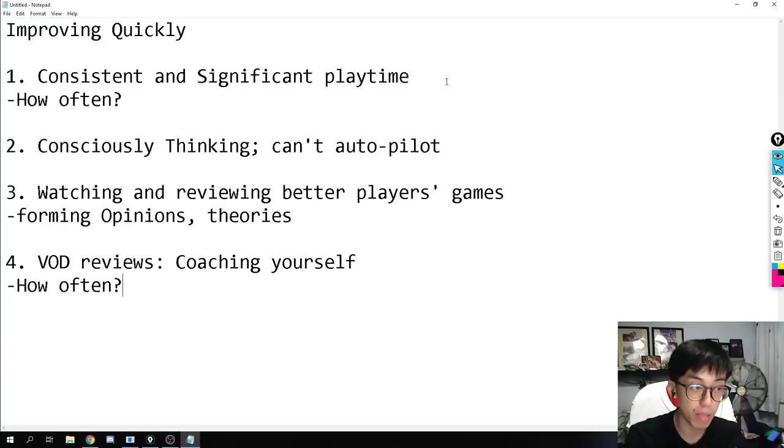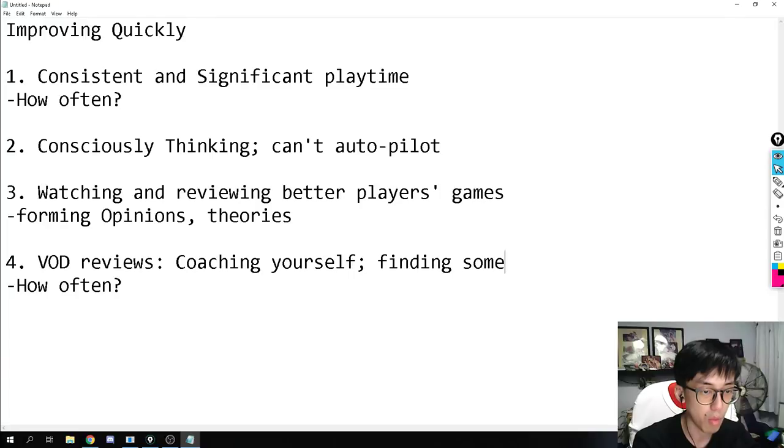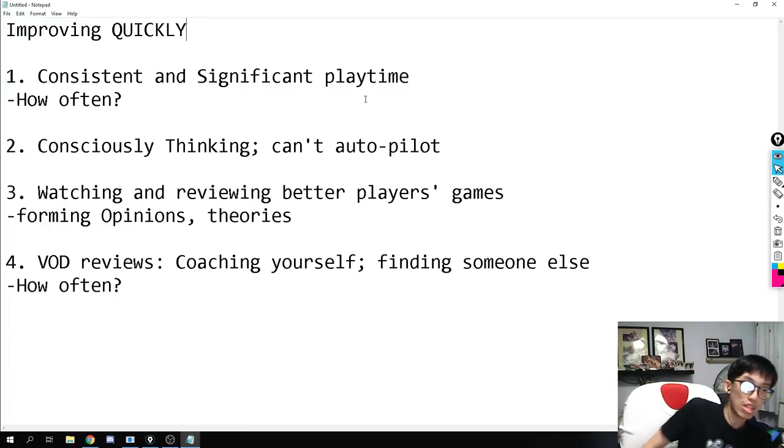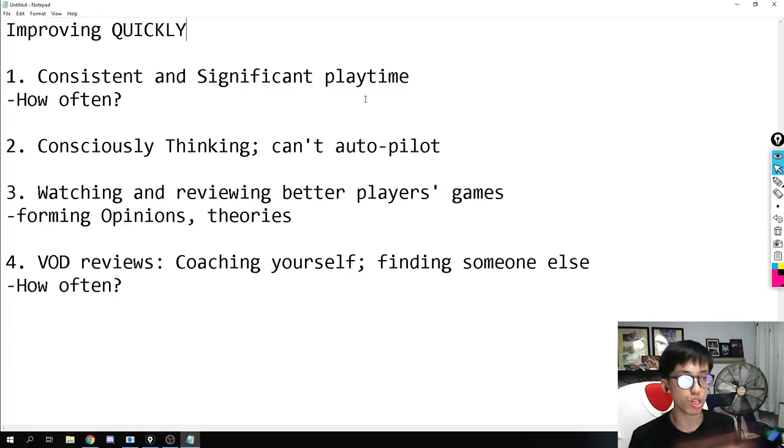So to improve quickly: consistent significant play time, conscious thinking and not autopiloting, watching and reviewing better players, and VOD review or finding someone to coach you. Improving quickly means getting from diamond to master in three weeks rather than a year. If you don't care about improving quickly and just play for fun, this series isn't for you — but if you want to improve as efficiently as possible, this is it.